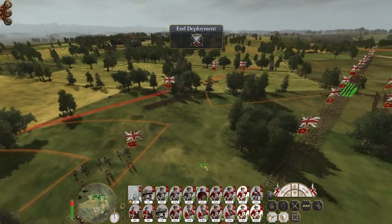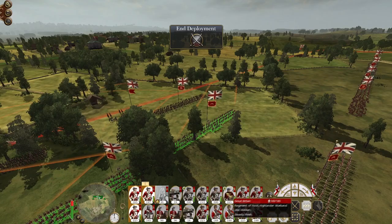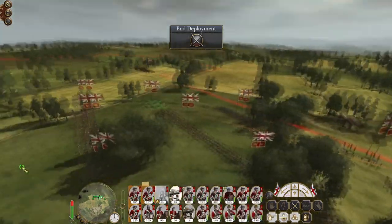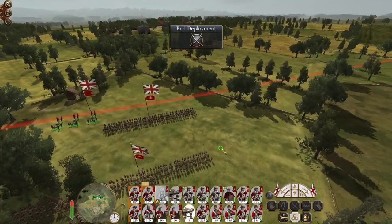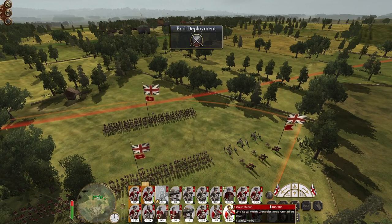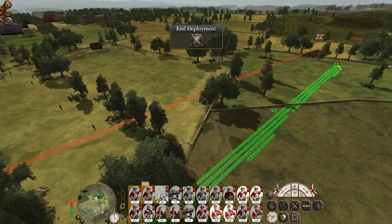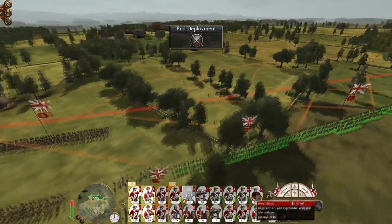Let's put our weaker units of infantry in the center, then deploy more infantry. Deploy two line infantry in the first and second positions, with the Royal Welsh on the right flank.